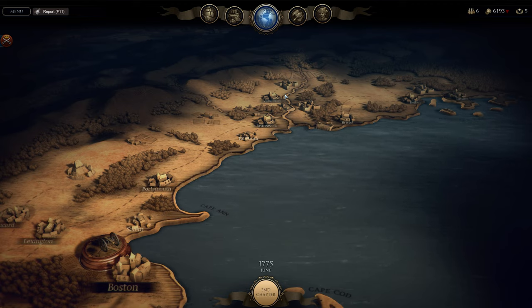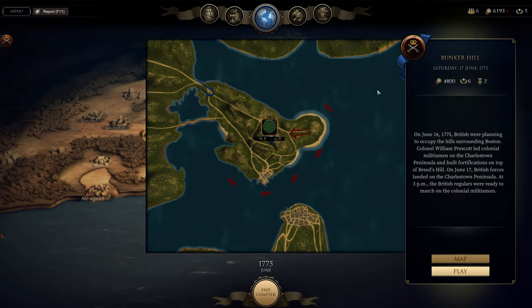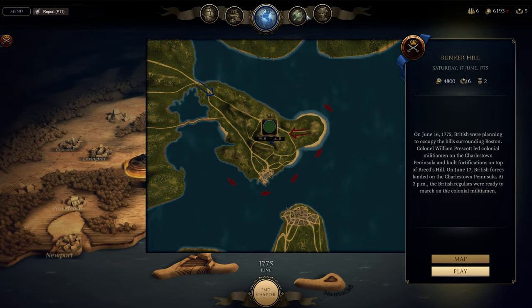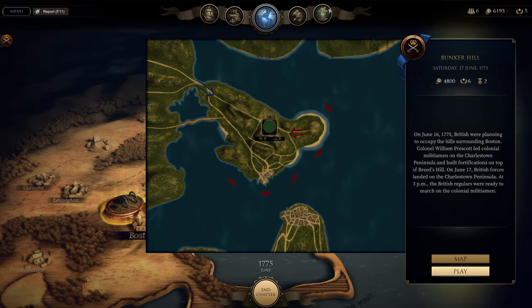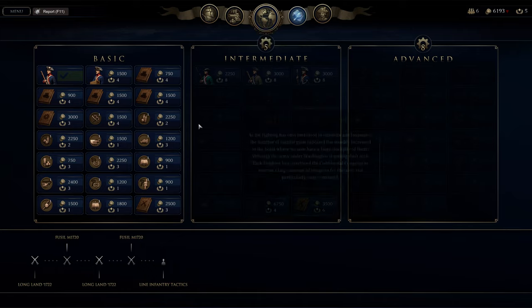Hello friends, this is Jeff playing Ultimate Emerald Age of Sail, American campaign. The next battle is Bunker Hill. Although this is an easy campaign, I do have scaling on, so I want to see what the difference is when you add scaling, because easy is supposed to be easy. I've already beat it on hard difficulty with scaling, so I just want to enjoy money and stuff like that.